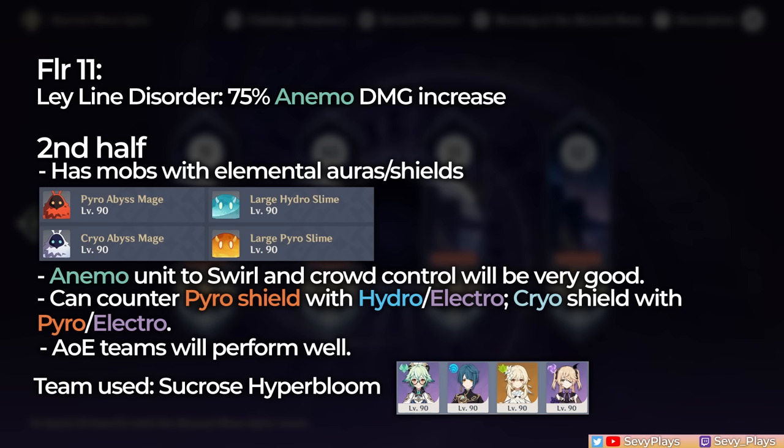Otherwise, elemental counters versus the Pyro and Cryo Abyss Mages, such as Hydro/Electro and Pyro/Electro respectively, will help you. But in general, teams that are great with mobs or multi-target scenarios can perform very well. In this half, I brought in the Sucrose Hyperbloom team.